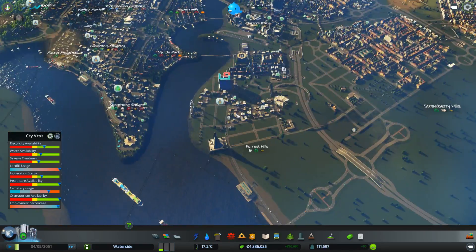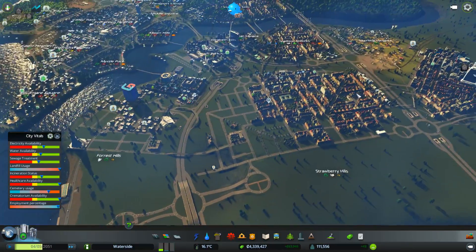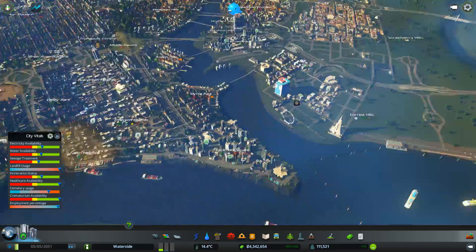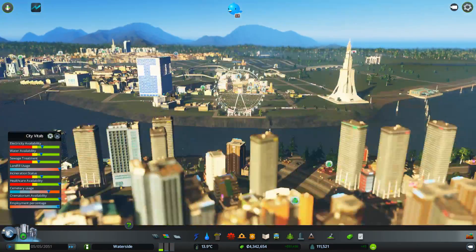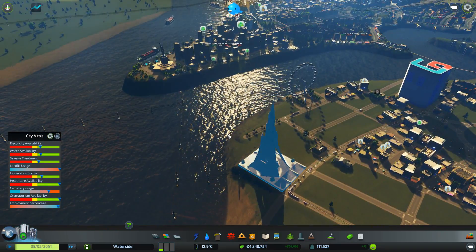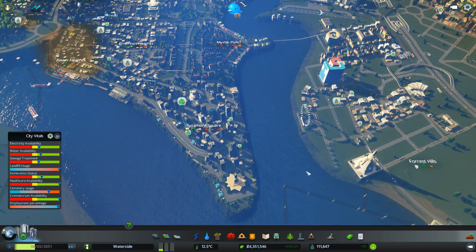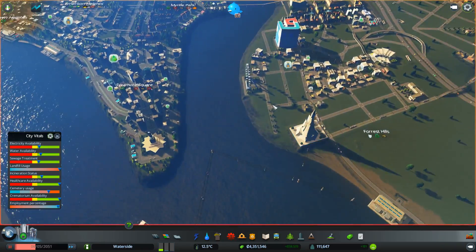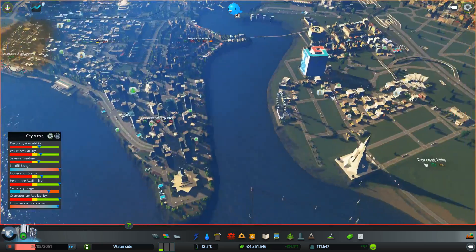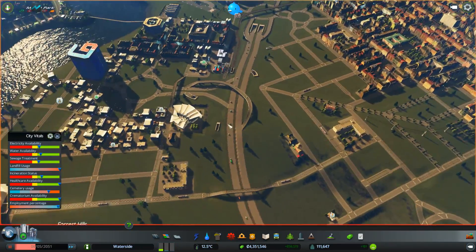Welcome to the growing city of Waterside. In the last part the focus was very much on developing Strawberry Hills and Forest Hills, where we placed the London Eye on the border and built a grand cathedral. Now there are two things to do in this part. First, I want to put a footbridge between these areas to join them, so that residents are encouraged to walk through and travel between the zones.